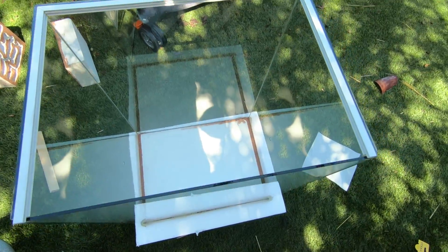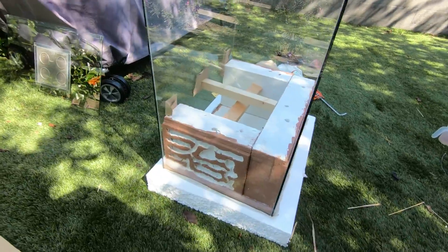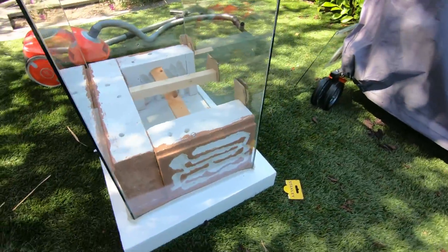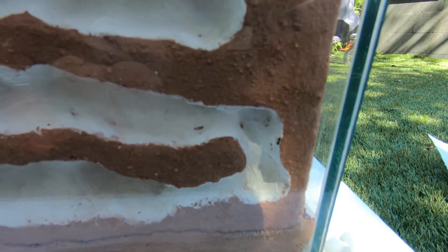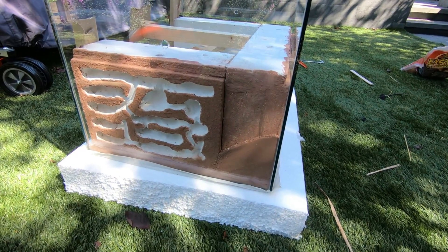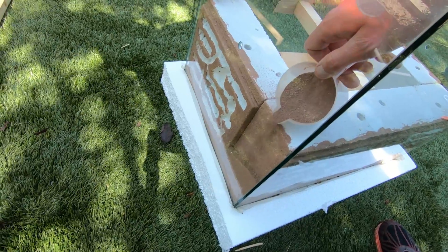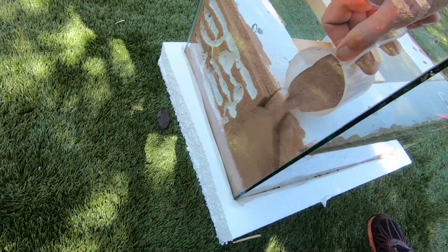I used a special non-toxic aquarium silicone kit to glue the nest parts together. To keep everything in place, I used wood and therefore avoided the need of gluing directly to the glass wall. So, what better way is there to test my design than flying in some ants for a little test drive? I used the desert sand to fill the empty spaces on each side. It looks better this way and maybe the colony will even use it to dig some tunnels.